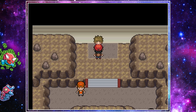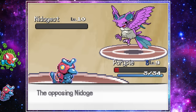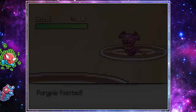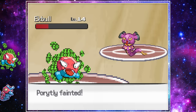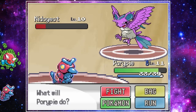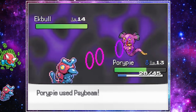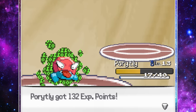We're also set to hard mode, so the gyms and trainers are going to be somewhat overleveled the entire game. We blasted through his gym trainers and went straight in. We barely managed to take out Brock's Nitojit with Porygon, then went down to Ekbol's Bite. I realized I forgot to heal my team after the last battle, so Portly falls to Bite as well.